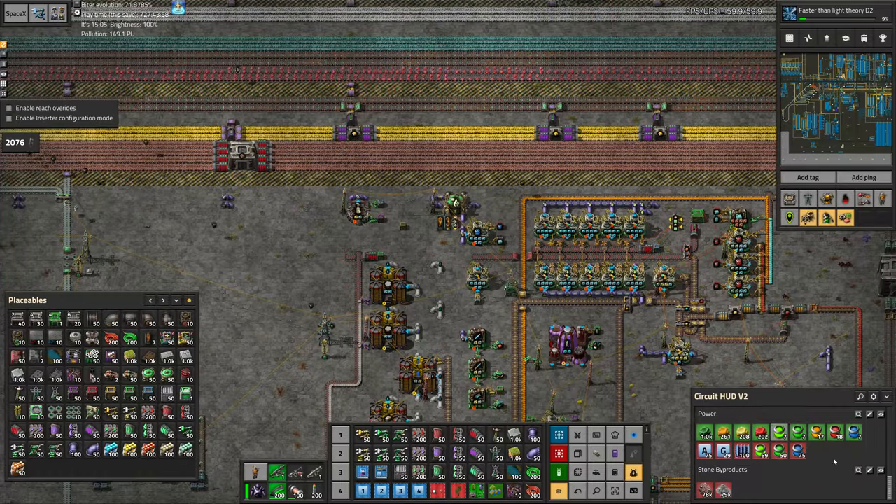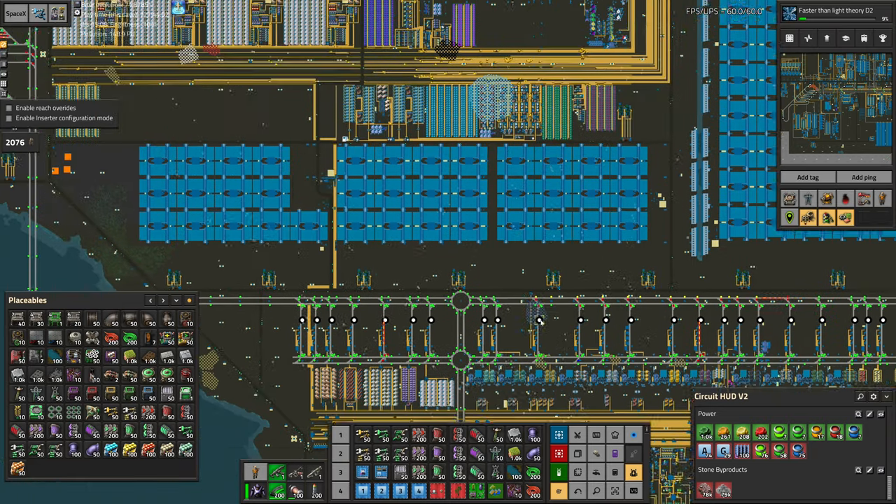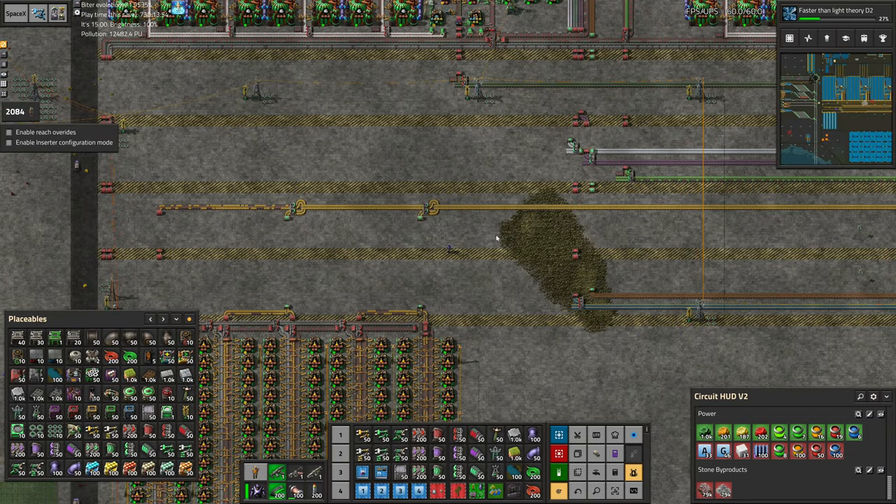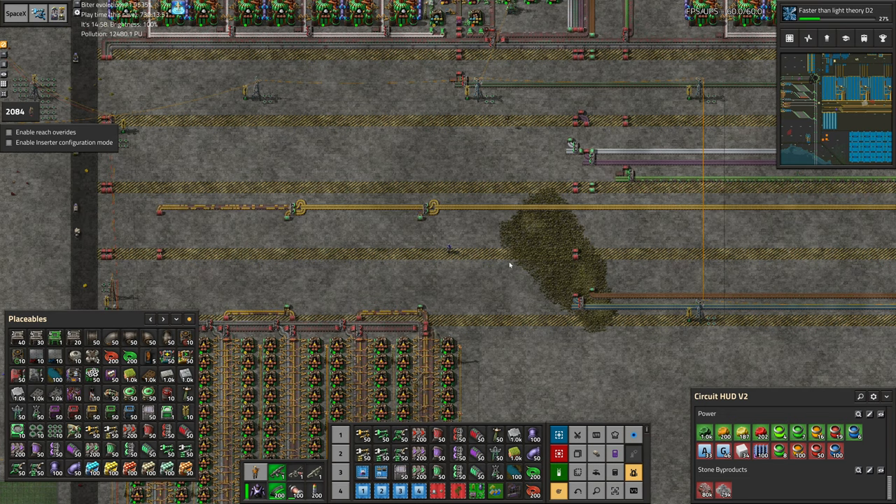Greetings, Marsher, and welcome to episode 388 of my Modded Factorio playthrough. In this episode, we are going to buff up titanium circuits and our fuel burners in order to smooth out gold science production.